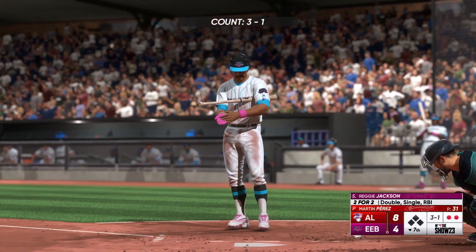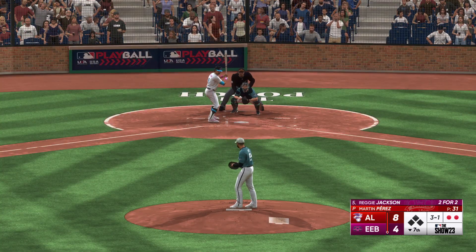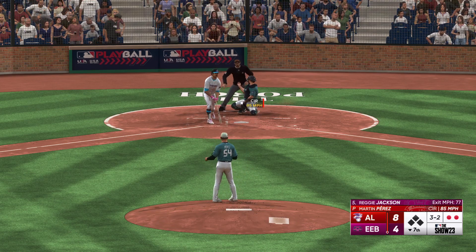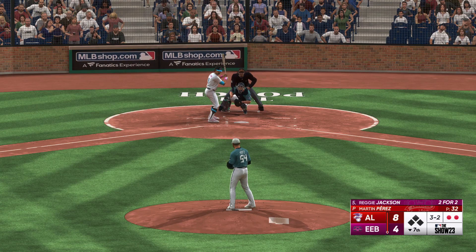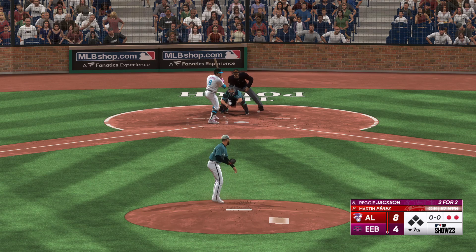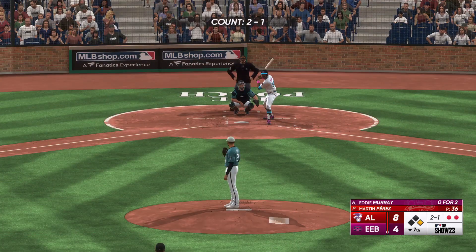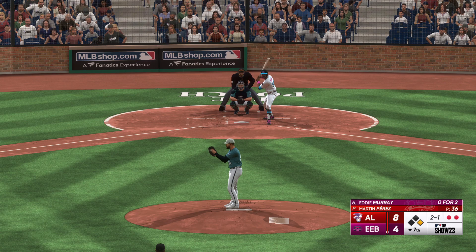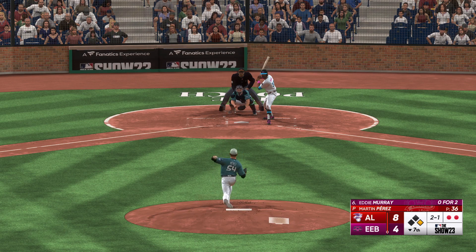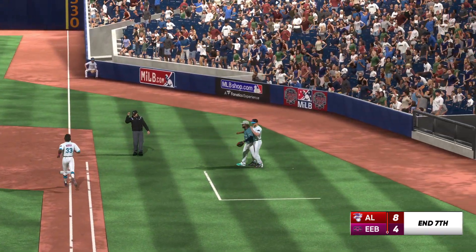Designated hitter number nine up next: Reggie Jackson. Left-hand hitter waits — fought off foul. Left-hand batter waits and that's ball four! Take your base. I think he's okay with that outcome; it wasn't intentional — he wasn't exactly attacking the zone either. Ground ball — Vlad Jr. takes it himself to the bag, and that'll do it.